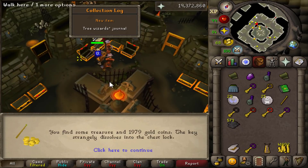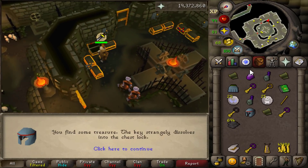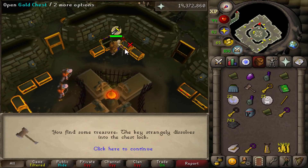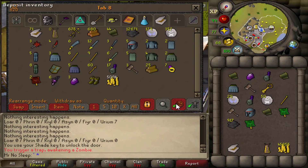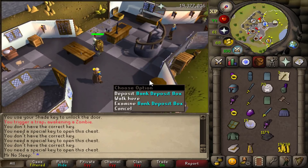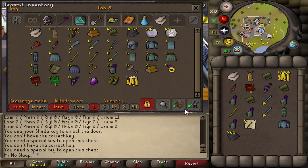This did require a ton of clicking - I was also on multiple accounts and found that averaging 225 shades an hour was only possible if I had full focus on my main; every click and every second mattered. If you're more into AFK'ing then this probably wouldn't be your favorite thing to do, but it's nice that you get Firemaking and prayer XP and profit just from burning shades, and the elite clue scrolls are the icing on top.